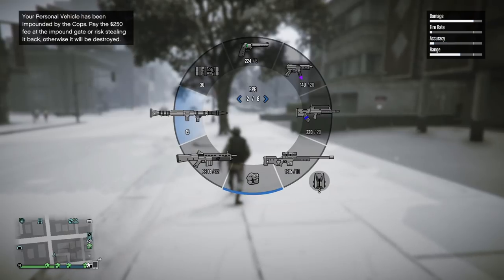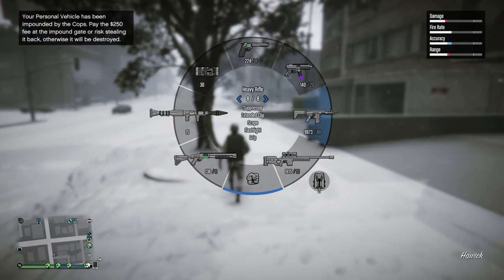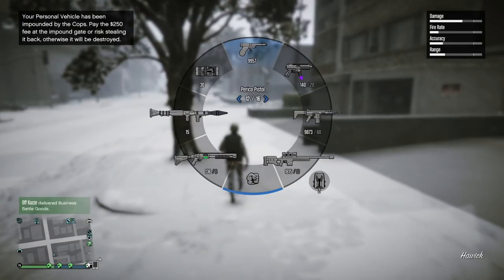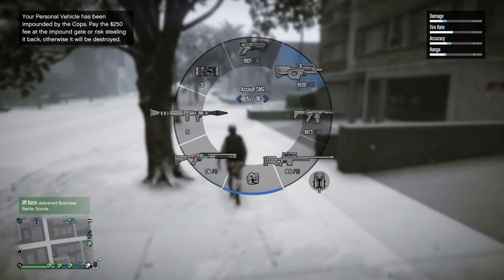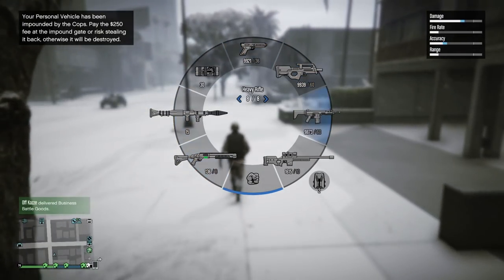At first I thought this was just a perk of the agency because I only noticed it after I bought the agency. I was actually initially going to mention this as a perk in my upcoming video, but I believe this is just a bug and I don't want to mislead anyone to think that if you own an agency, you'll get a ton of free ammo like this.